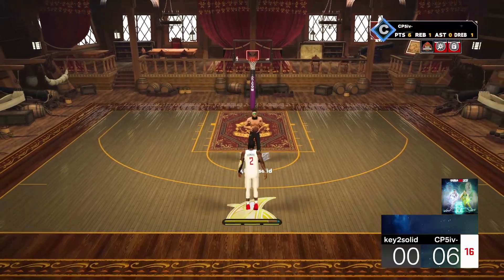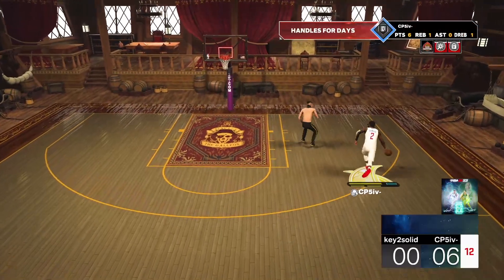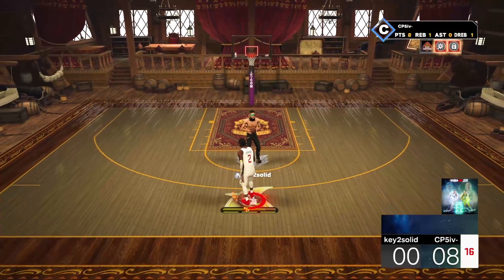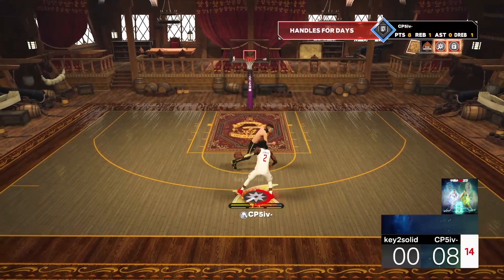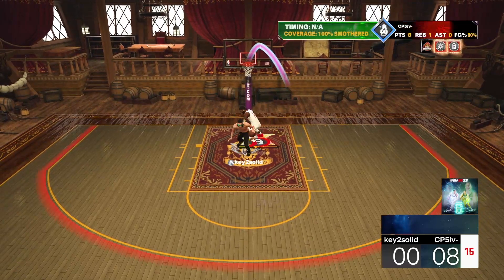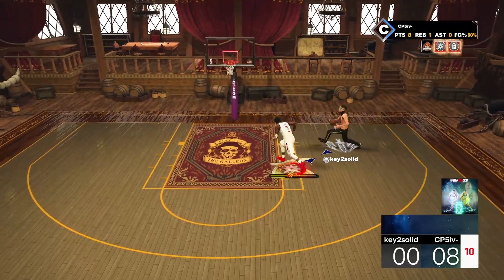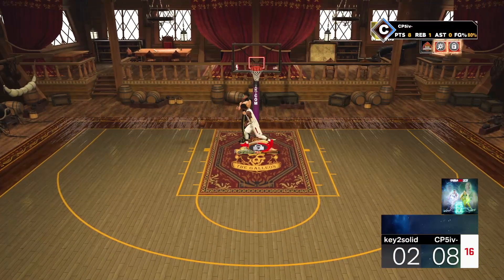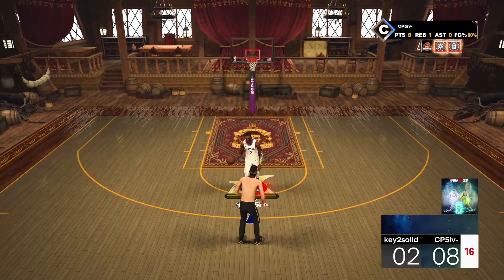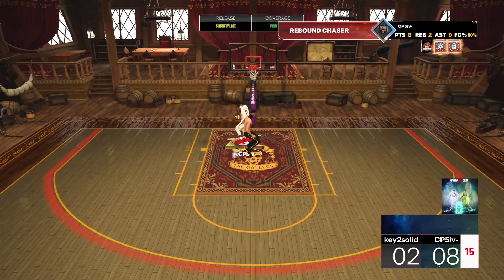Let's see if this build can really dribble — and it can. Now that I have the takeover activated, I'm going to show you what it can do. We need to get some stops too. He just missed that shot — the defense is already working. Let's see if this is truly the best iso lock build in the game.